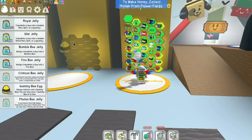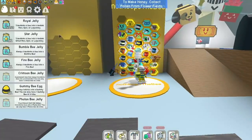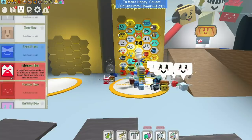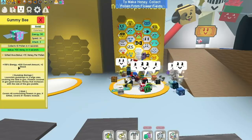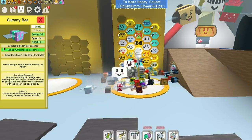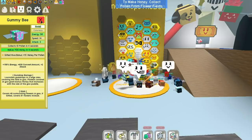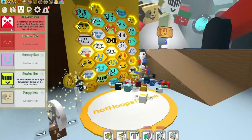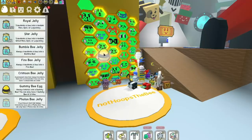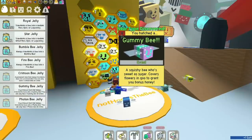Now we're going to use our new hive slot for the gummy bee. Hoops would say don't put it down at the bottom. Looking at the stats: the gummy bee shows up green - dark green - which means it's one of the best in the hive. Red is really bad. It produces 700 honey in four seconds, so we want it near the bottom. Someone has to go - sorry bubble bee, it's time to go!